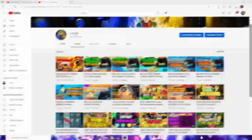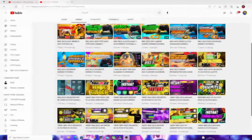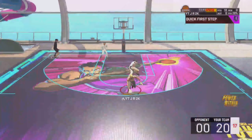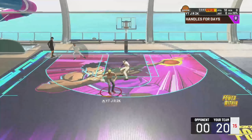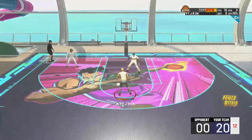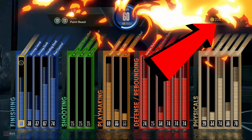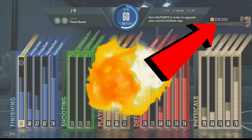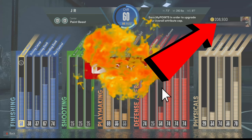If you have a moment, please go subscribe to my second channel — link will be in the description. I'll be posting all my jump shot, dribble tutorial, and build videos on that second channel. We're on next gen. For all my next gen players asking for a VC glitch, I'm going to hook you up. I'm going to show you guys the best working NBA 2K22 next gen VC glitch — make sure y'all drop a like and turn on notifications.